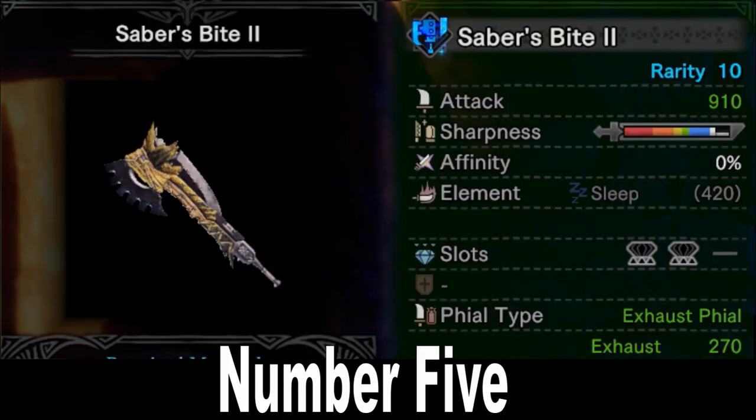Starting us off at number 5, the Saber's Bite 2. It's been a long time since we had a Jagras weapon on the countdown, but this one is very good. 910 raw, white sharpness, and non-elemental boost make this a pretty powerful weapon, and it's probably the easiest Switch Axe in the entire game to craft — you just have to kill a couple of Great Jagras. It's Rarity 10, which makes it really powerful when upgraded, or at least relatively powerful compared to how easy it is to make.